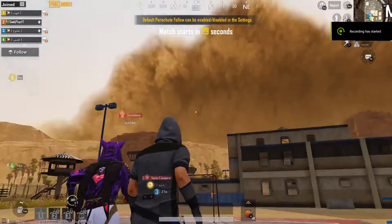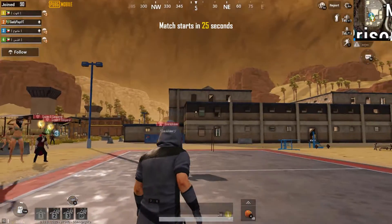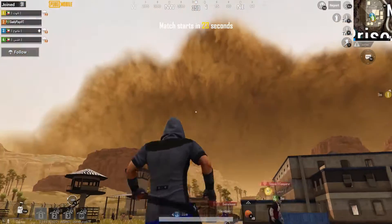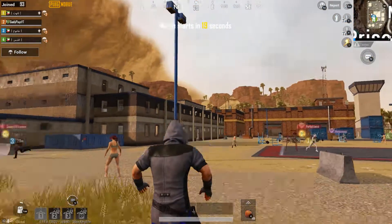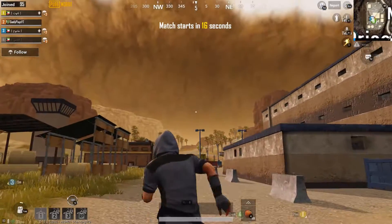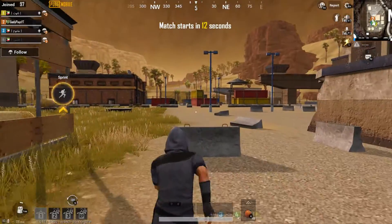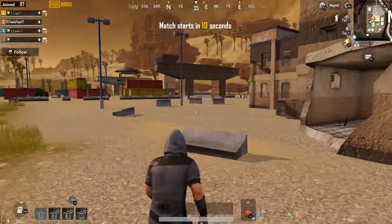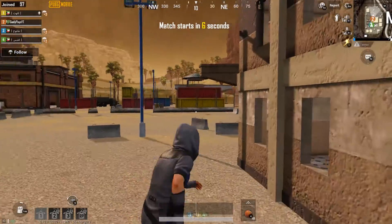And this is the biggest thing, which is Mad Miramar, which includes a big sandstorm displayed in the sky. But the storm doesn't actually move — it's just for display to make it look more realistic. I kinda like it, but it should have been better if it moved with the play zone or something. I'd give it 8 out of 10.